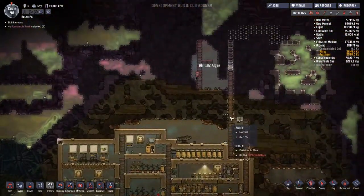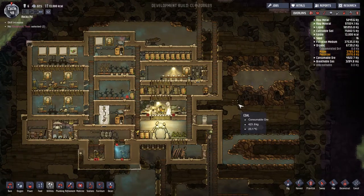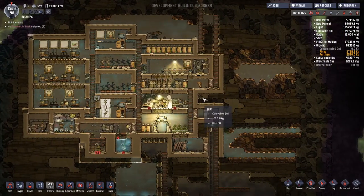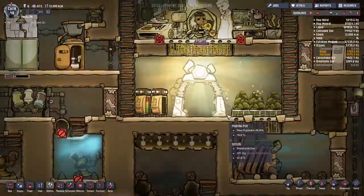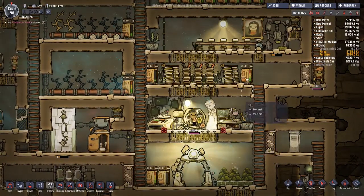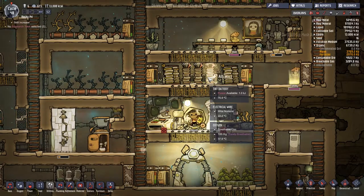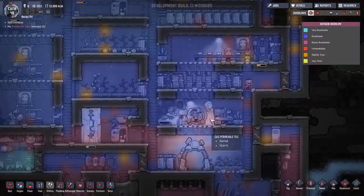The next thing I want to build is probably going to be a battery bank over here. We don't appear to be able to get actually that much power going, so maybe the battery bank isn't what we want right now. Let's check — it's not building any power at all, this is just going down in power. That is unfortunate.